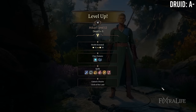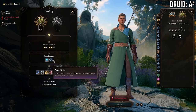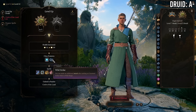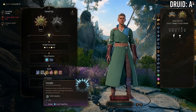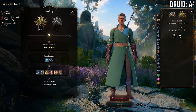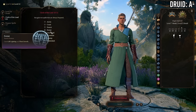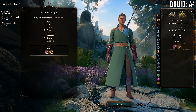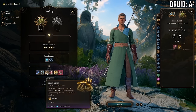At 7 Monk / 5 Druid you gain Wild Strikes (which won't benefit you much since you won't Wild Shape often), level 3 druid spells and slots, and specific subclass spells or Natural Recovery for Circle of the Land, in exchange for losing a feat. This is a great level. If going Druid/Monk, I'd either go 9/3 or 7/5 — 8/4 is okay but 7/5 is probably better.